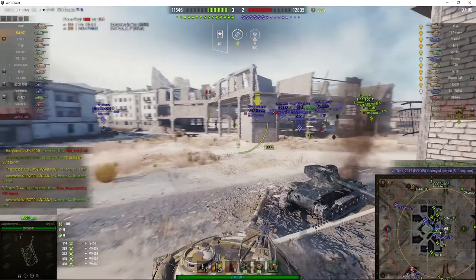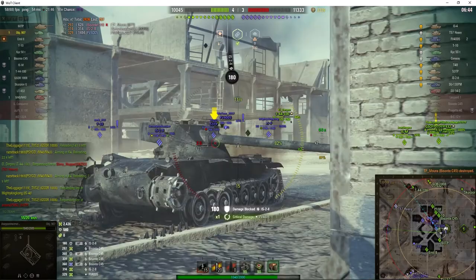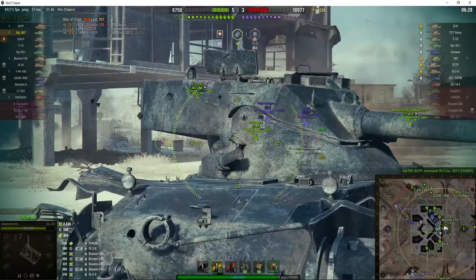He needs to worry about that Bisonte with the auto reloader. He pulls back, gets another one in — angled this time — and it worked. Still got to worry about the Bisonte. Critical hit but didn't get a kill. That tank trying to get a shot on him — actually, it's not a Bisonte, it's an IS22, sorry. Keeps popping up every now and then. That one worked — 306 damage.